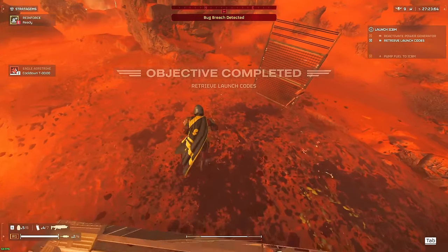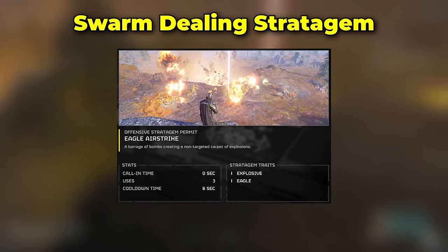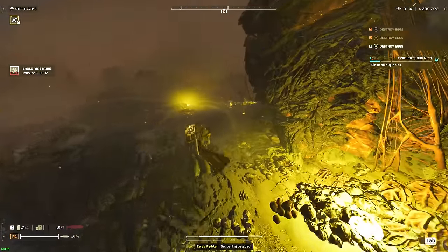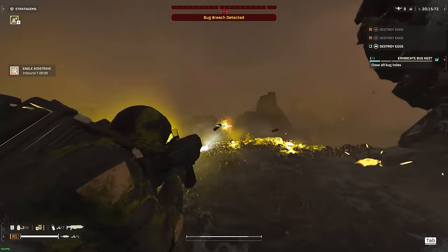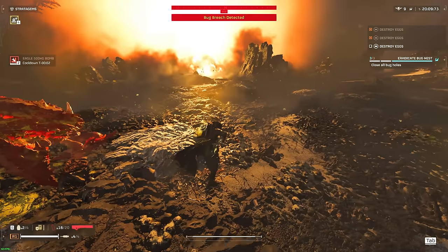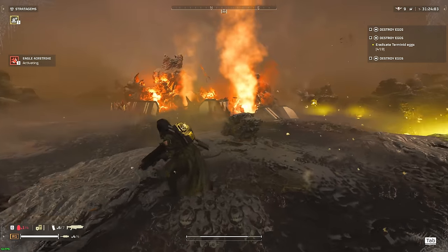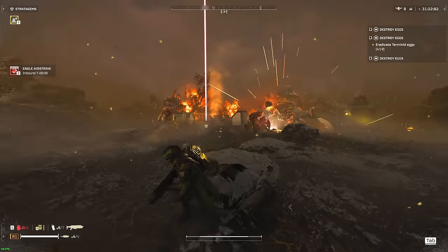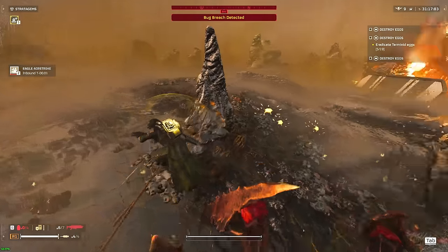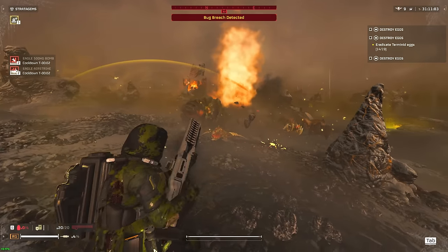For the first stratagem, we'll be picking the Eagle Airstrike, which is unlocked at extremely low levels and is without a doubt my most used stratagem. It's extremely versatile and will work in any situation. This stratagem is very flexible — you can use it pretty frequently, and it does wonders against swarms while also destroying objectives and armored units such as Chargers. It's best used right on top of bug breaches for a guaranteed dozen-plus kills, or in situations where you're getting swarmed from every direction and your Breaker alone might not cut it.